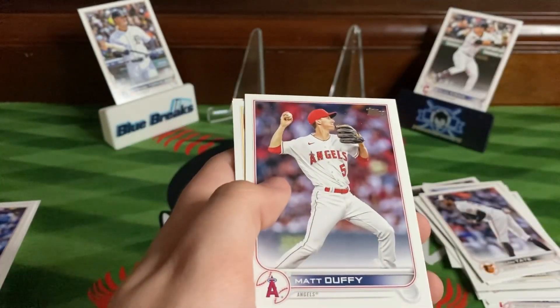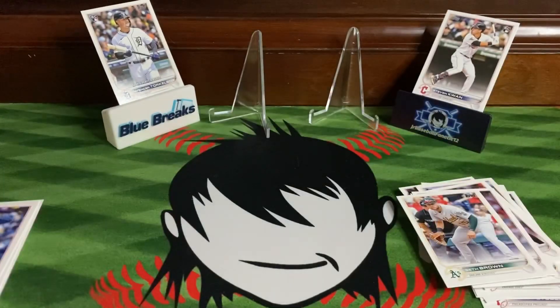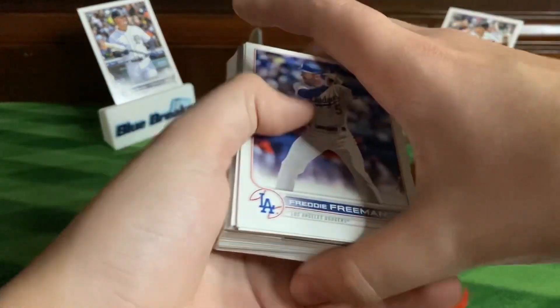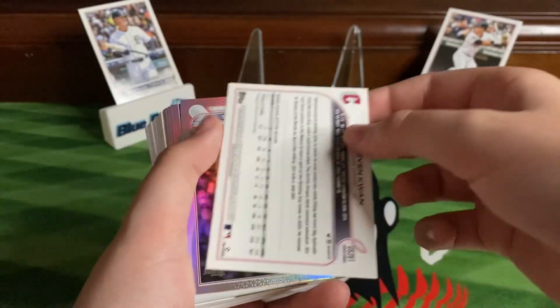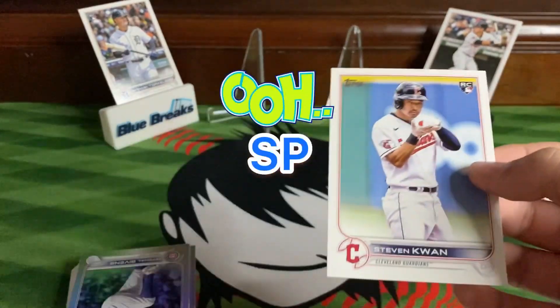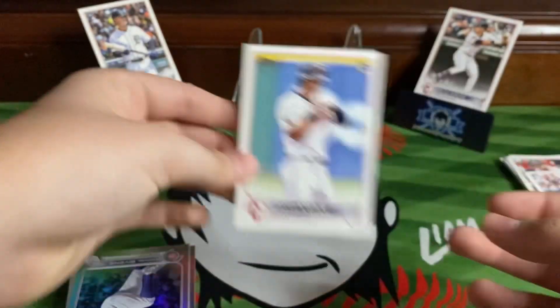Rylan Bannon, Matt Duffy, Seth Brown, and Royce Lewis. All right, now our next stack — we've got Freddie Freeman, Nestor Cortez, oh Steven Kwan — it's backwards and it's a short print. Yeah, that's a cool one. Steven Kwan short print, wow, I like that one.